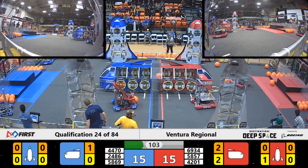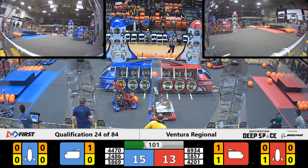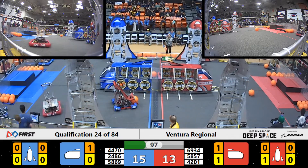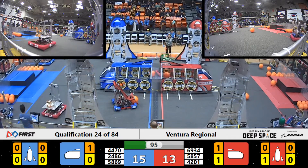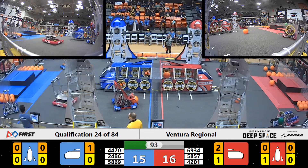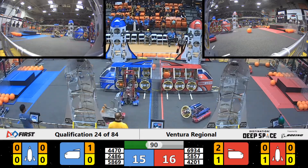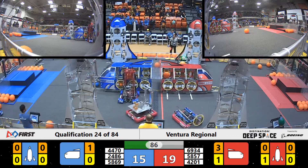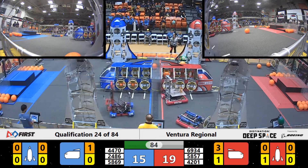The Coconuts look like they're having some connectivity issues with their robot. I see someone trying to wave over the FTA, trying to figure out what's going on. Meanwhile, the alliance partners — the Tigers — have a hatch panel. Oh, the Coconuts are back! They're going to quickly try and score that piece of cargo, and they do.